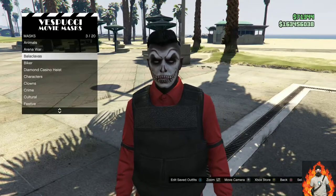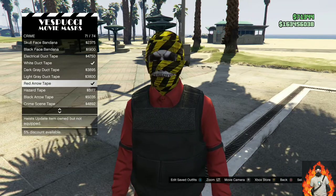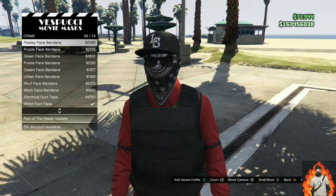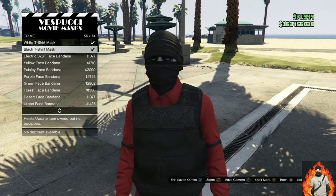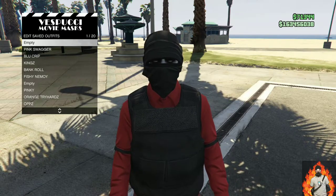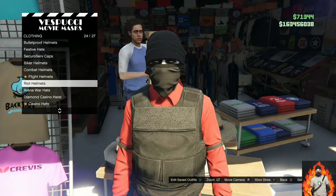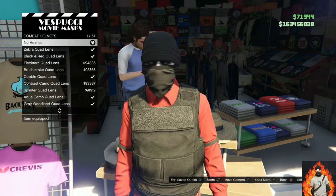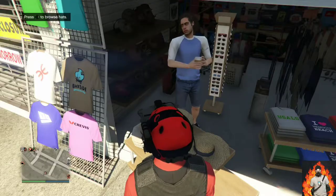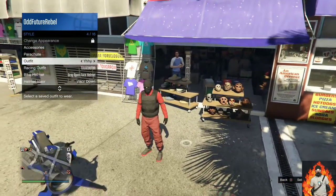Make your way over to the mask store. Find the category called crime, then scroll all the way down and purchase the black t-shirt mask. After you purchase it, save this as an outfit. Move over to the left side of the mask store and find the combat helmets — purchase the black and red quad lens helmet.